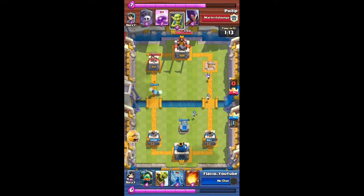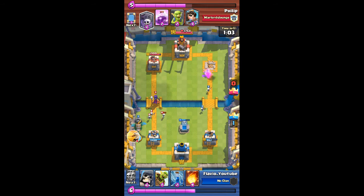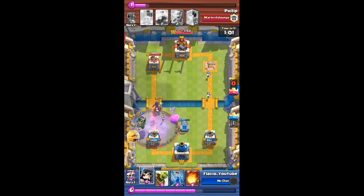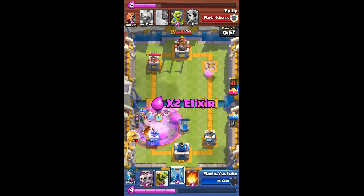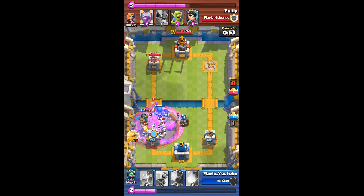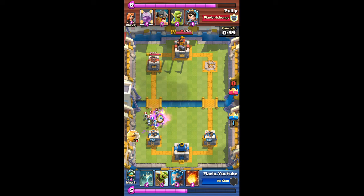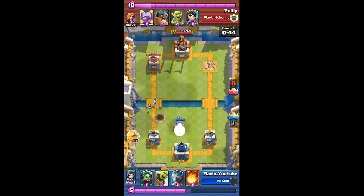I'm gonna go with an inferno dragon goblin barrel push on the left side. He places his witch, so I have to use my inferno dragon to counter it. I place my inferno dragon and he reveals his graveyard, so I place a giant skeleton for defense to take out the witch as well. The skeletons go and hit the giant skeleton so my tower does not take a lot of damage. I also drop the skeleton army to counter the graveyard.